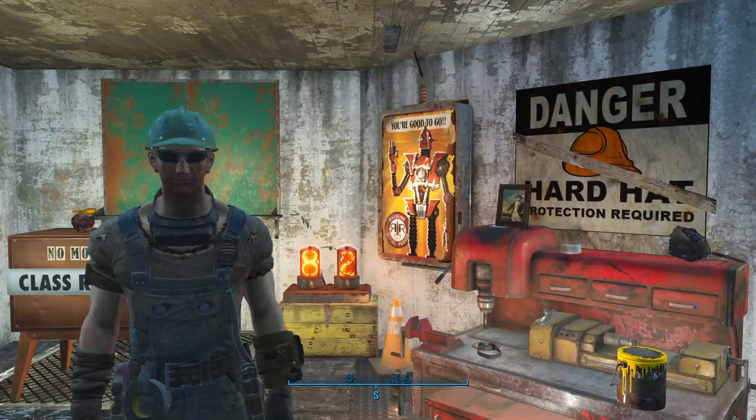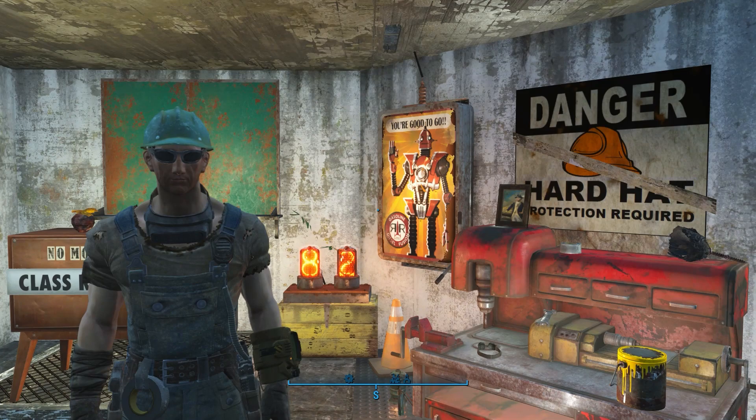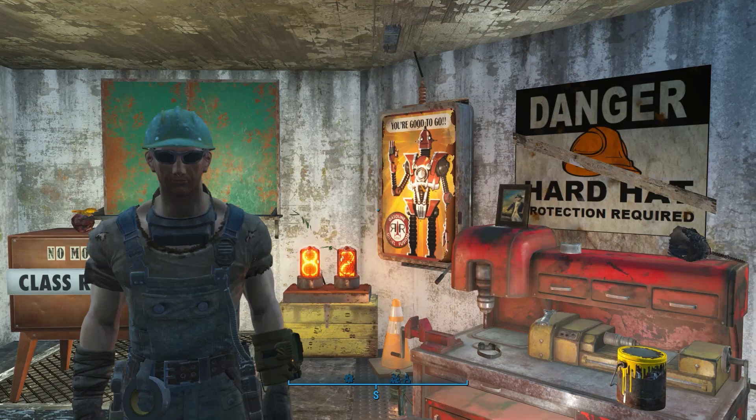What's up class? Welcome back to another episode of the No Mod Chop class here on the Skooled Zone. So a while back, I mentioned that I'd be putting together a video of all the cool, unique items that you can use to decorate your settlements. These are items that are not part of the build menu, but can be placed manually. I also set up a Reddit post so you guys could list some of the items you wanted included. Links to that post below. Thanks for the suggestions, by the way.